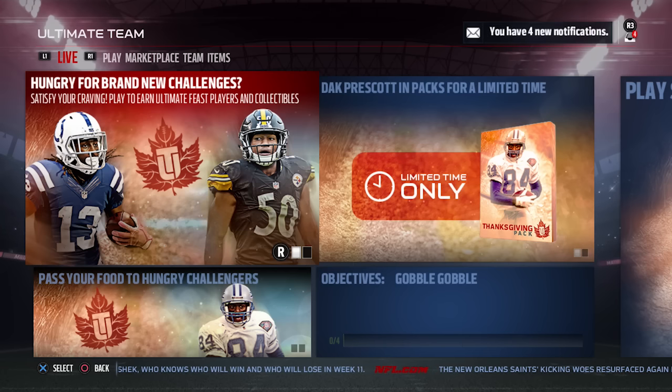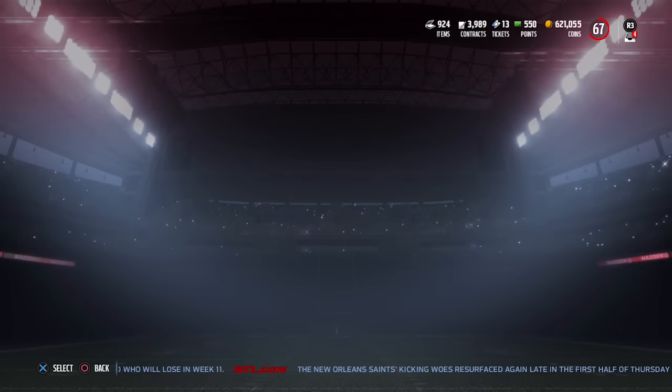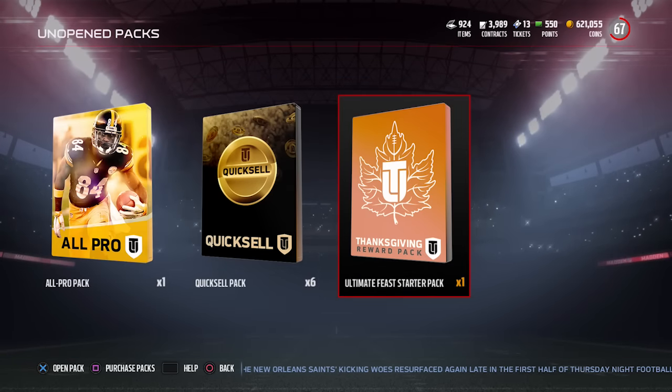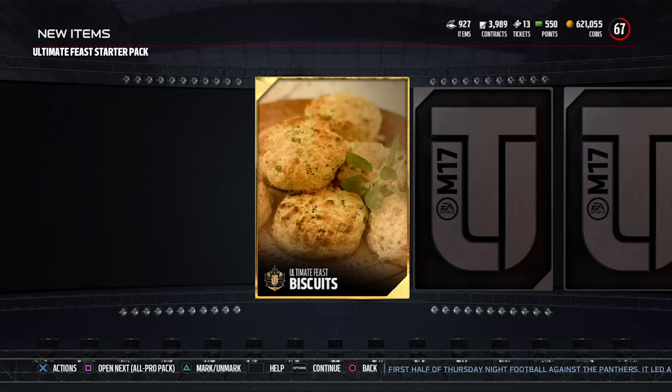The first thing when you log in right now, you're going to see that you get a couple of free things. When you go in, you're going to be able to get the Ultimate Feast starter pack, which is going to contain one piece of food.